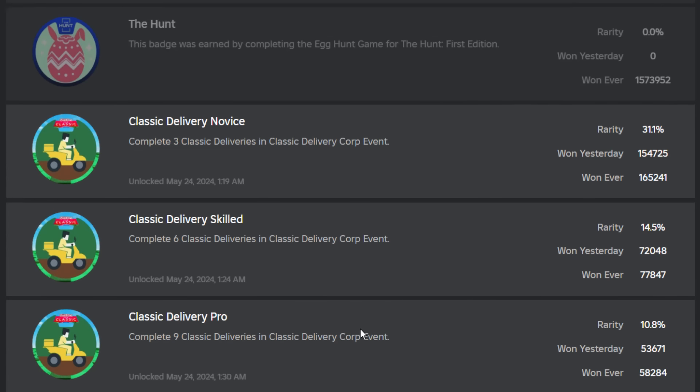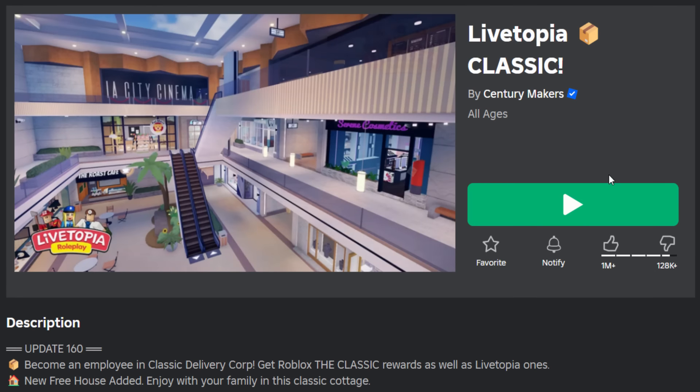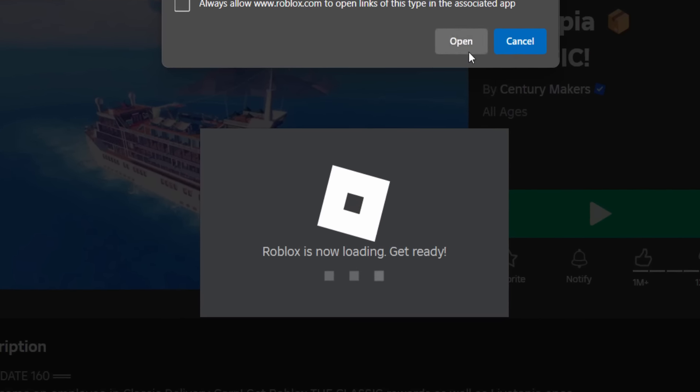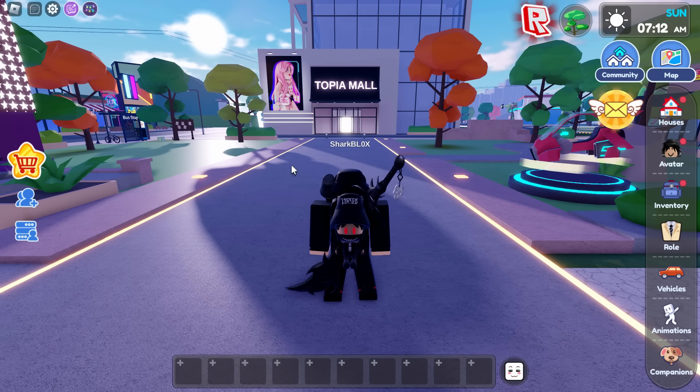This game does have tons of badges. I think they've got the color scheme incorrect on these badges, but whatever. Let's go jump into a game and I'll show you how to get all of them. Here we are inside of LiveTopia — just click on Play.